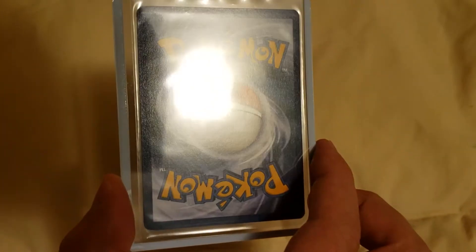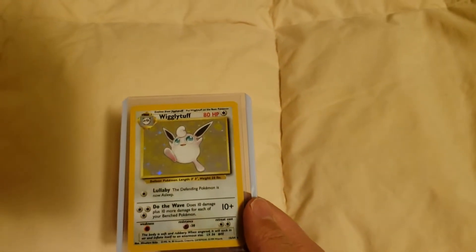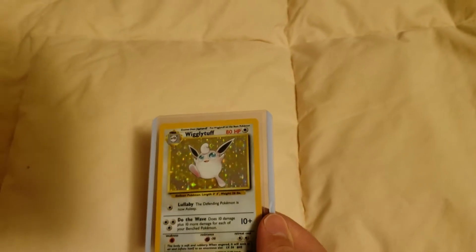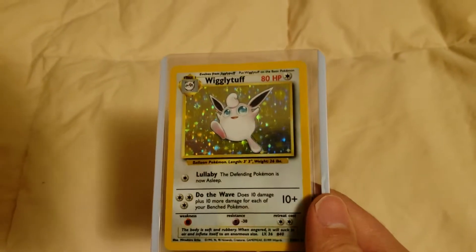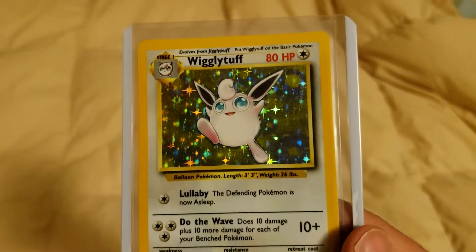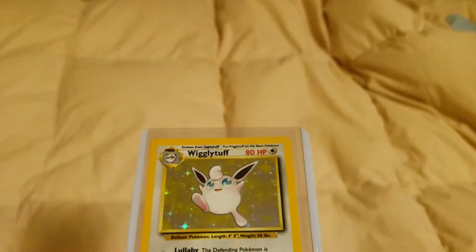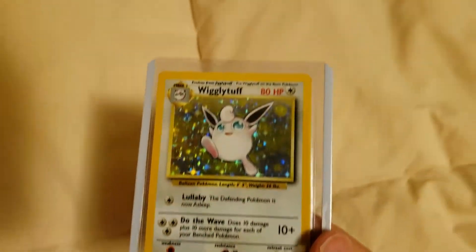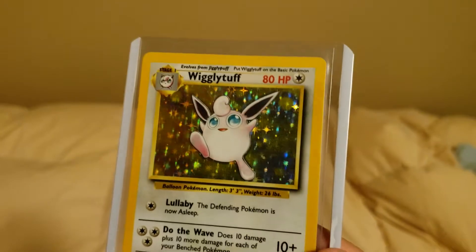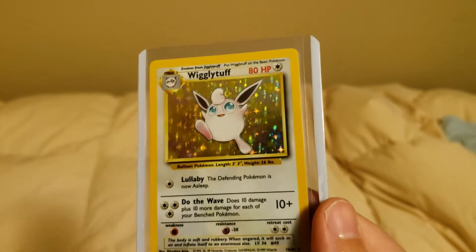And now on to the reveal, guys. Bam. Wiggly — Wigglytuff, baby! Look at the colors on that, man. Yo, this is a beautiful card. I swear there's something about no symbol Wigglytuff — the colors on it are so much different than the regular one. I should have maybe used the flash, guys, but this card's gorgeous, dude.